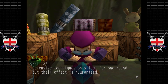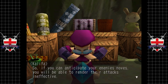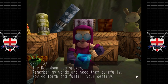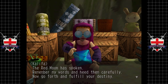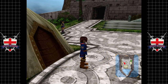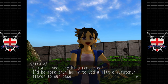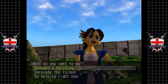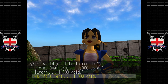Defensive techniques only last for one round but their effect is guaranteed, so if you can anticipate your enemies' moves you will be able to render their attacks ineffective. Red Moon has spoken - remember my words and heed them carefully, now go forth and fulfill your destiny. Anyway, captain, need anything remodeled? I'll be more than happy to add a little Yafatoman flavor to our base. Let's go for her tent.